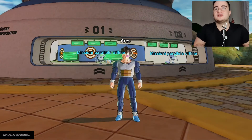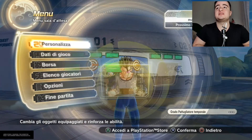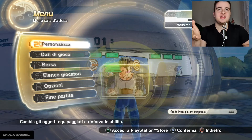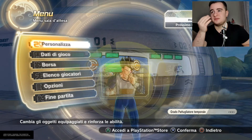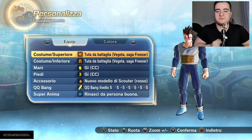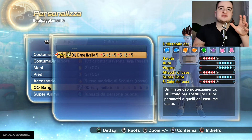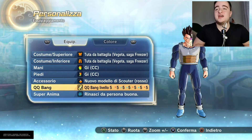The first thing you have to do is go to Personalize. Obviously I'm Italian so I have an Italian game — I cannot do the English version because I bought it in Italian. You have to go first to Equip Equipment. Sorry if my English is not that great. You have to take this QQ Bang that elevates your aura, just like this.